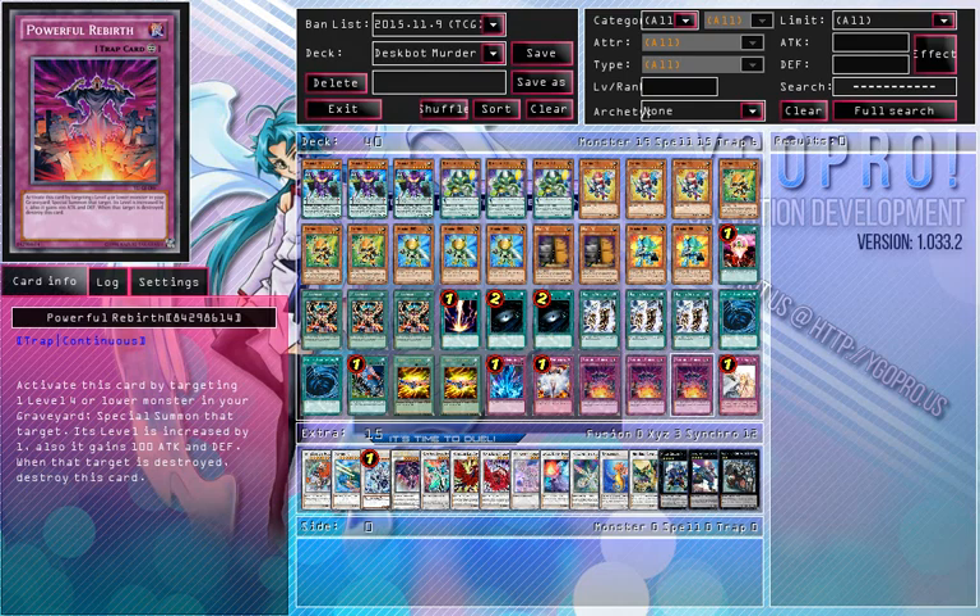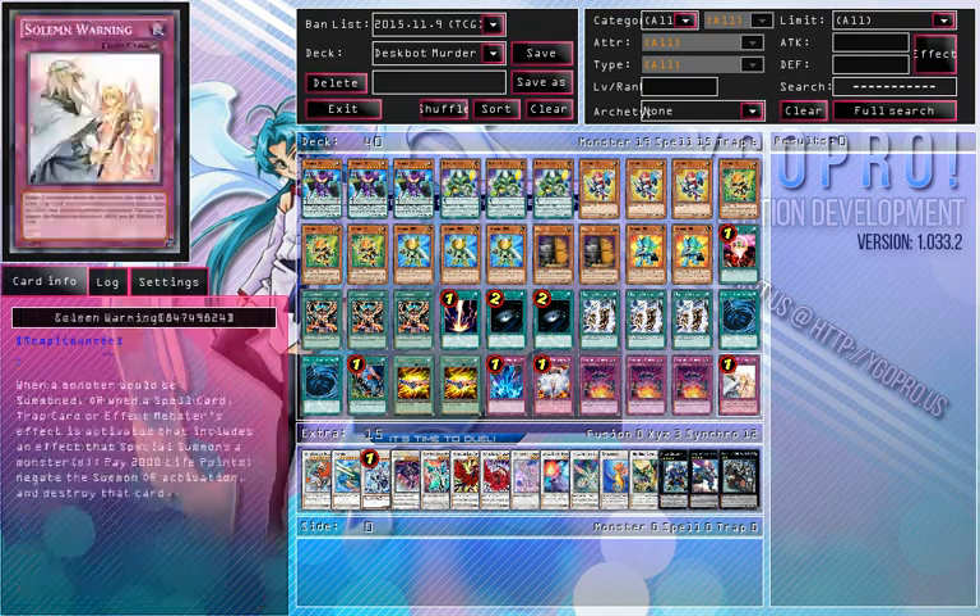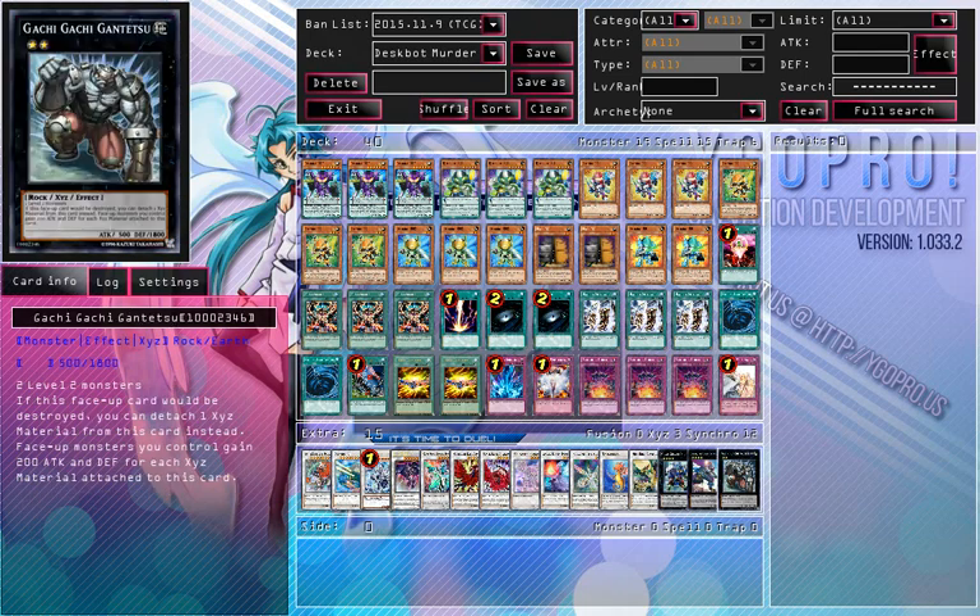I probably won't be Transmodifying at level 5, but I don't want it in the graveyard anyway unless I've been summoning through level 4. On to the Xyz and Synchros: we have 1 Gachi Gachi Gantetsu.